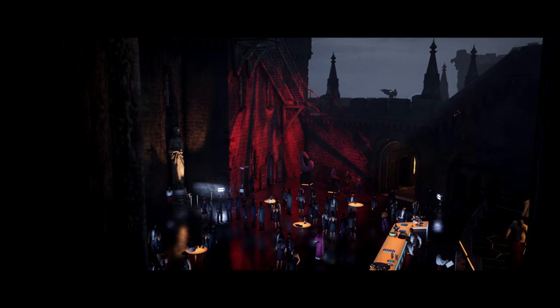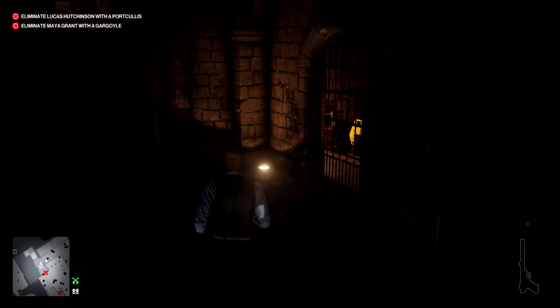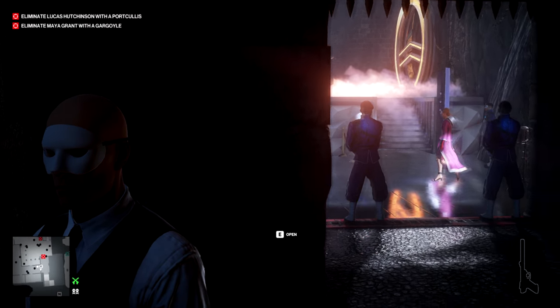So now for the second stage — same starting location — but you need to bring with you not just a coin, although that is essential, but also something to open a locked door. I recommend the ICA crowbar because it doubles as a weapon, not that we use it as a melee weapon in this.